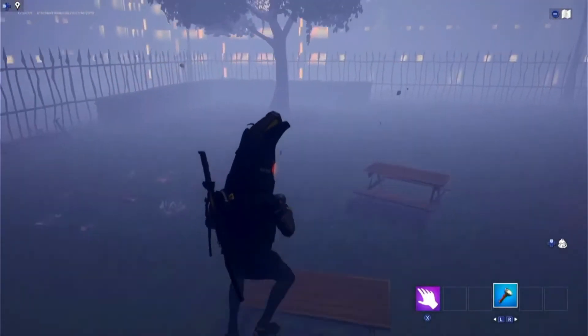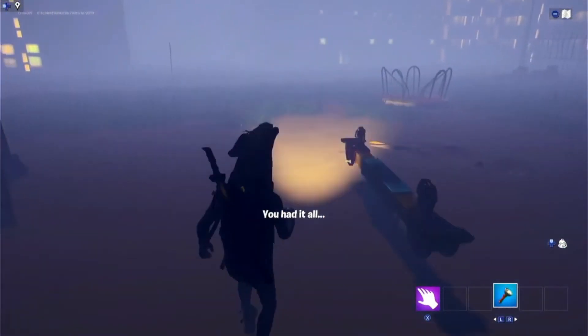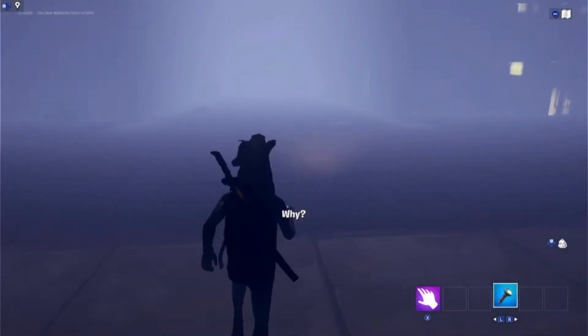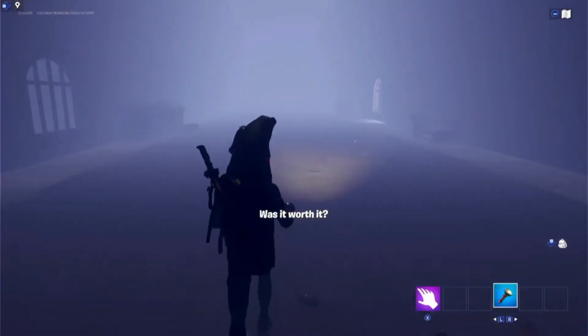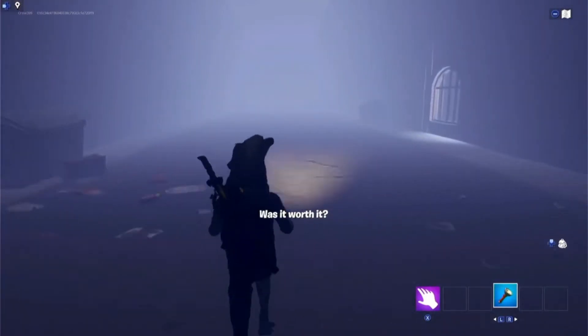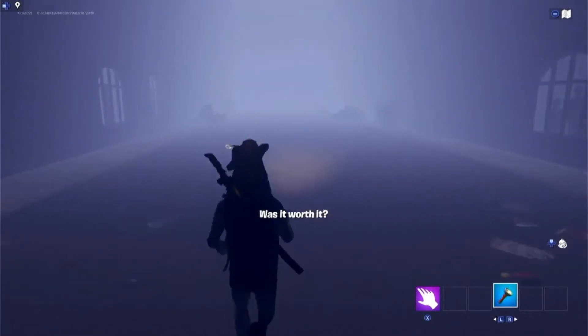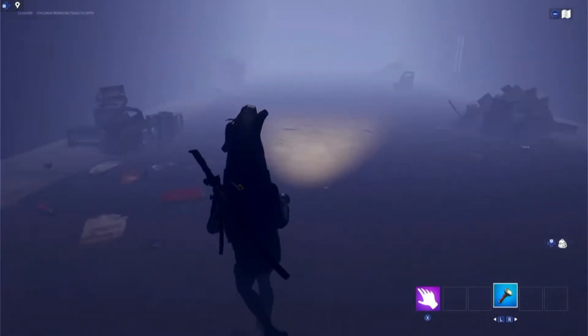Then you're in this playground, and as you run around you'll get a little dialogue of the story: 'You had it all. But you had it all but you let it all go. Was it worth it?' From the park you want to find this creepy alley.